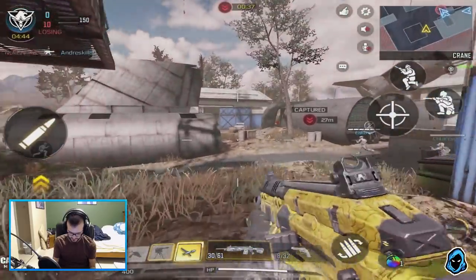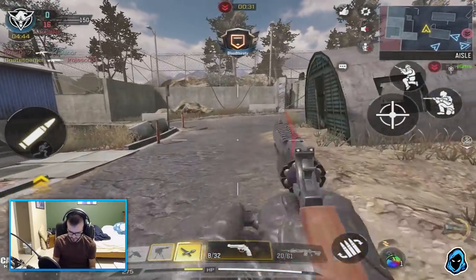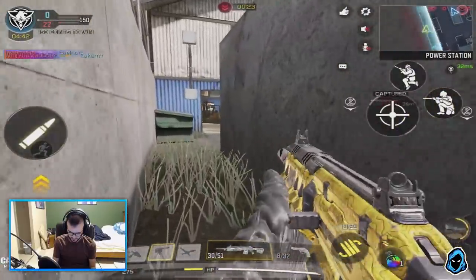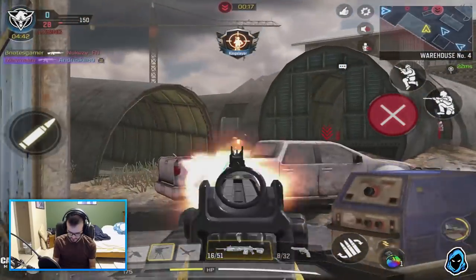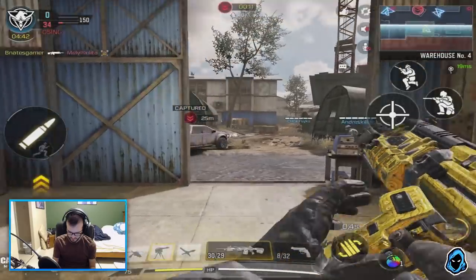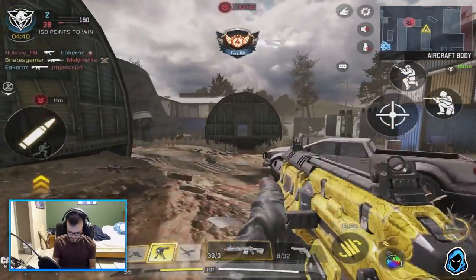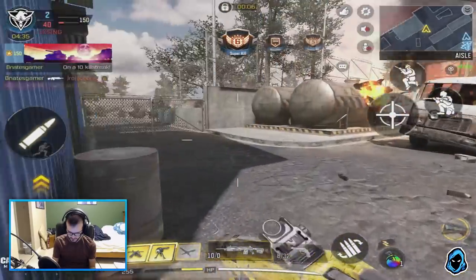This guy looked like he was going here but then decided not to — are you just trying to fake me out? That's actually pretty smart. Going around to see if I can take these guys from behind. Got one — nice, one shot. I'm gonna run out of ammo here a little bit, so that is a no bueno. Let's grab some ammo.